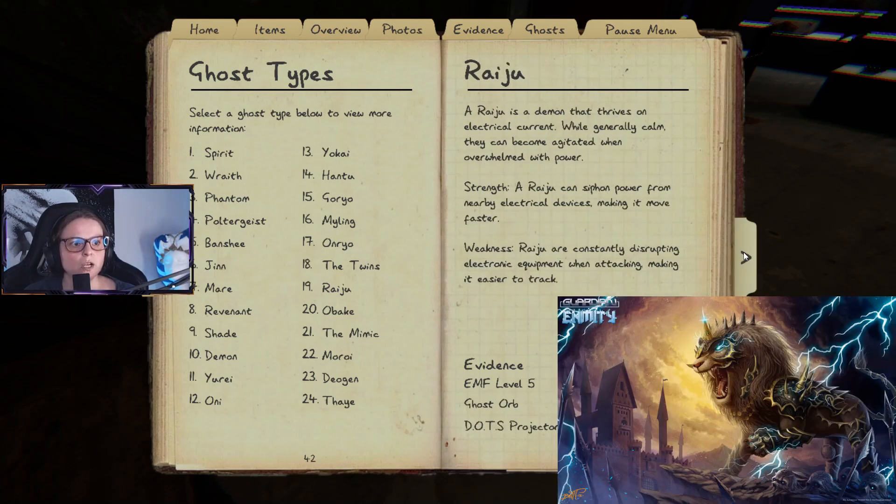A Raiju is a demon that thrives on electrical current. While generally calm, it can become agitated when overwhelmed with power. Strength: a Raiju can siphon power from nearby electrical devices, making it move faster. Weakness: a Raiju constantly disrupts nearby equipment when attacking, making it easier to track.